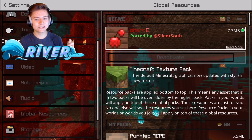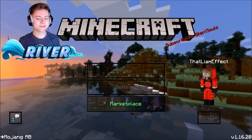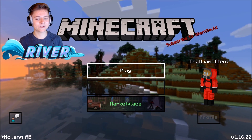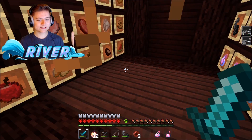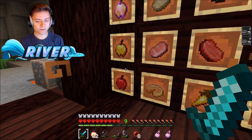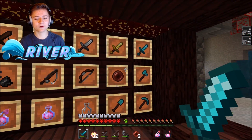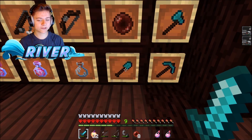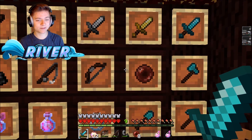Next up is the Cherry pack in the number four spot. It has an insane custom loading screen. Inside the game, this one looks super insane — just take a look at the wood and everything; it's all cherry colors. The food and golden apples are here, and all the tools look like a darker reddish cherry texture.